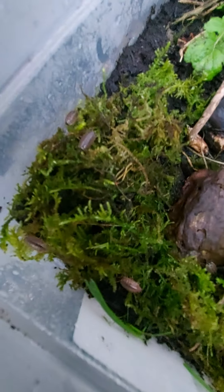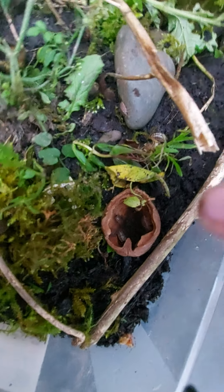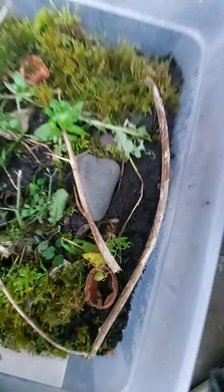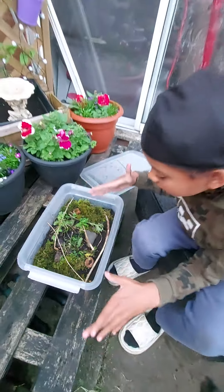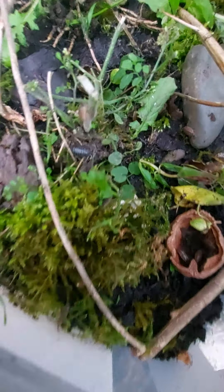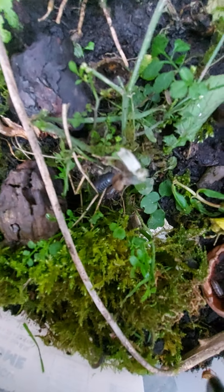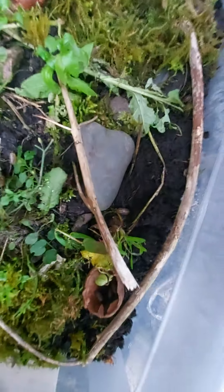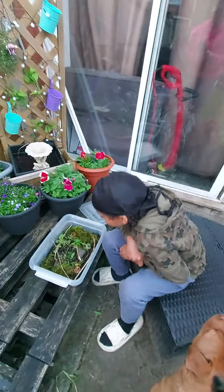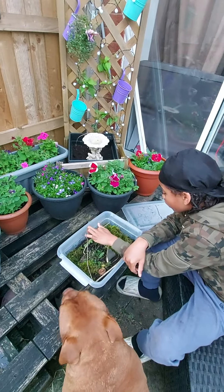Here's just some woodlice. That is a male — you can tell by the wider white sides on it. The females are just completely gray with no white on them. Here is a female — completely gray. And there's a male with yellow spots, and it's normally just a bit bigger.